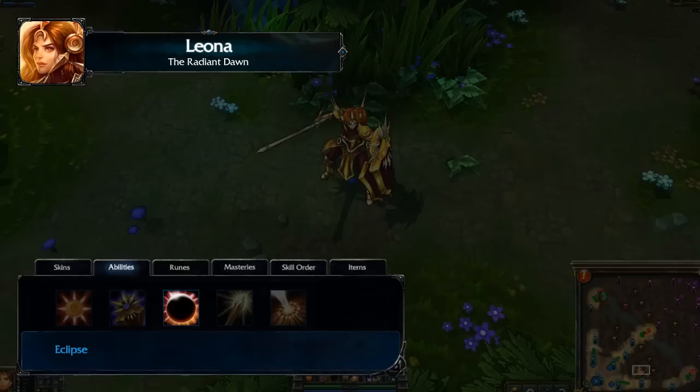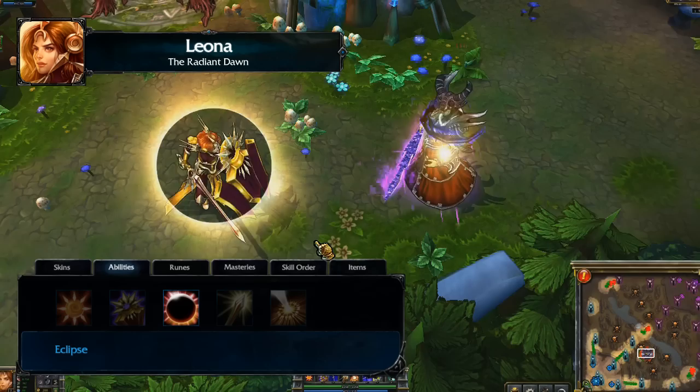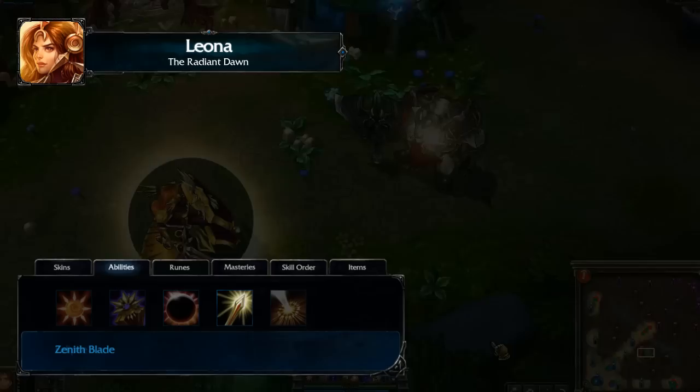Eclipse temporarily gives Leona bonus armor and magic resist. After a few seconds, Leona damages all nearby enemy targets. If she damages an enemy this way, the buff duration is doubled.